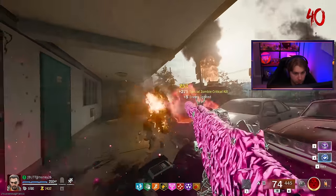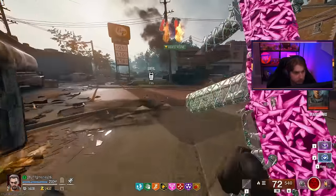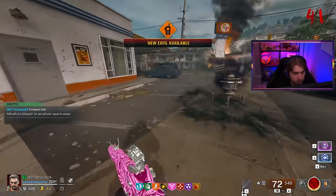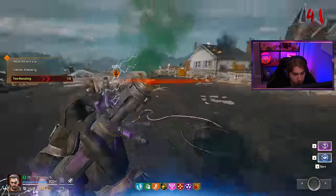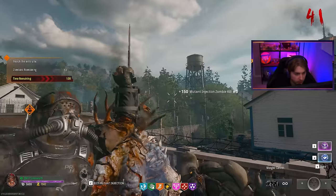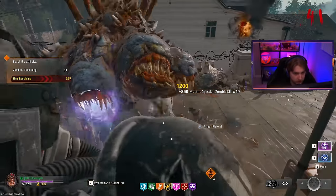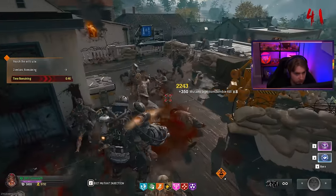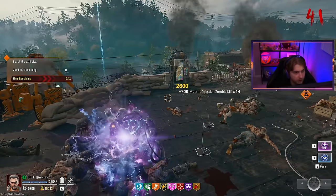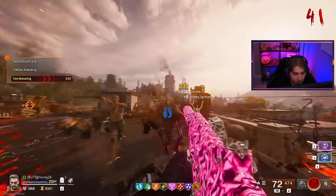This should close out round 40. A mutant injector — I already got one, appreciate the offer Mangler. Let's see if we can survive the exfil. Let's start with a mutant injector to take care of this abomination and get him out of the way. I need you to get out of here, sir. There's still so much time on this mutant injector — that seems unfair, let's hop out of it. Frenzy guard time — it's only right we finish off this exfil with our Compact.